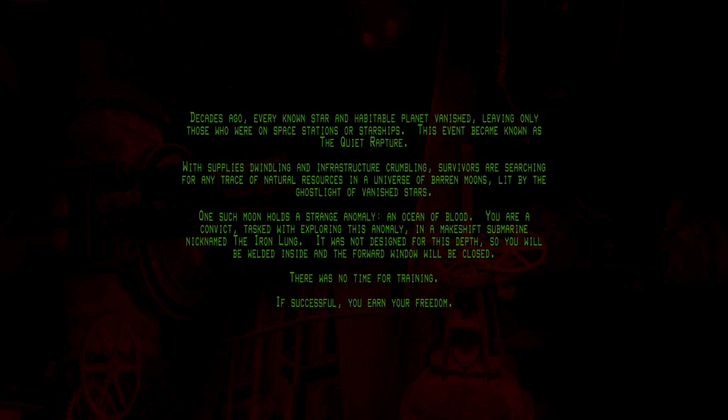Decades ago, every known star and habitable planet vanished, leaving only those who were on space stations or starships. This event became known as the Quiet Rapture. With supplies dwindling and infrastructure crumbling, survivors are searching for any trace of natural resources in a universe of barren moons, lit by the ghost light of vanished stars. One such moon holds a strange anomaly — an ocean of blood. You are a convict, tasked with exploring this anomaly in a makeshift submarine nicknamed the Iron Lung.